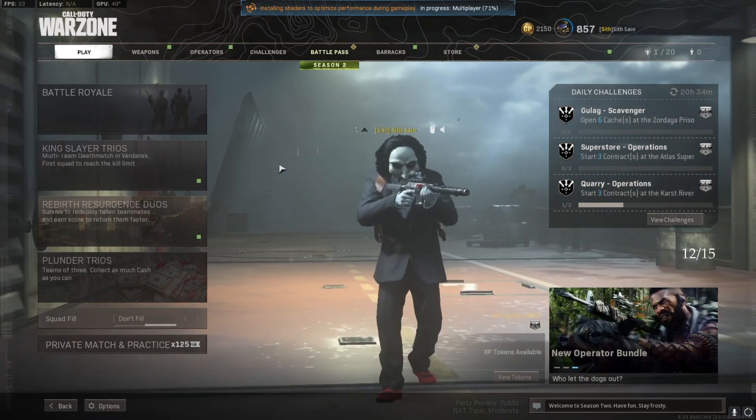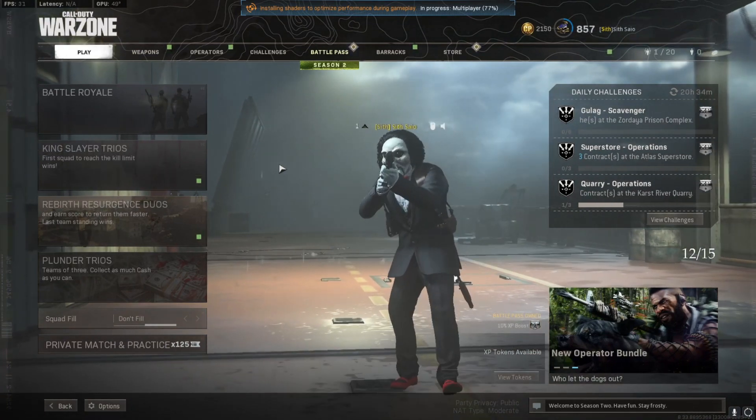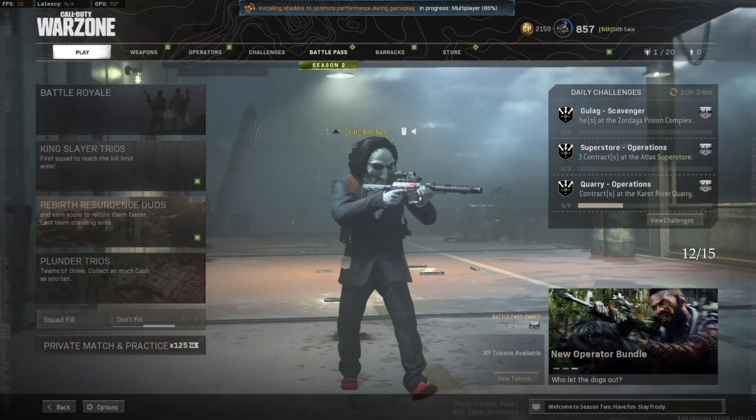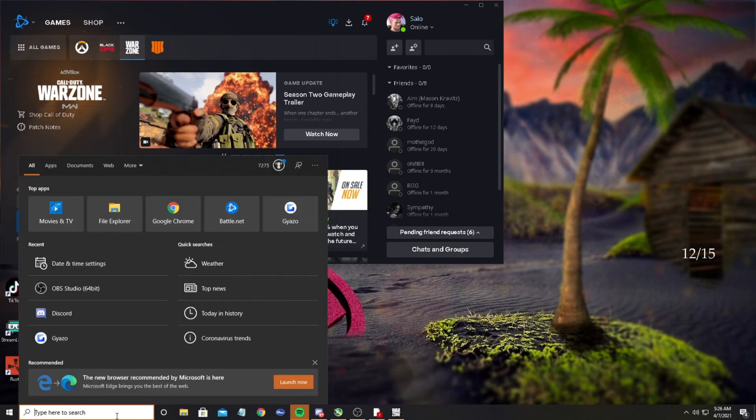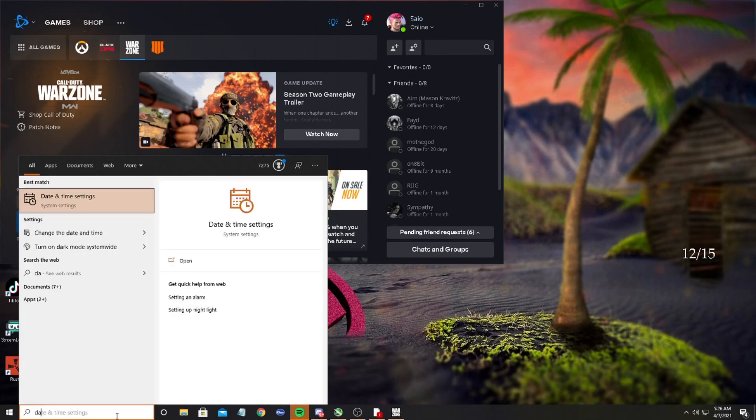You are going to want to tab out of your game. You have to do this on a PlayStation console or a PC — you cannot do this on Xbox. Once you do that, if you're on PC, you're going to want to tab out and change your date and time setting.